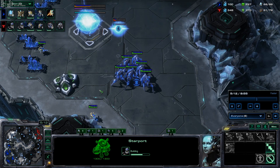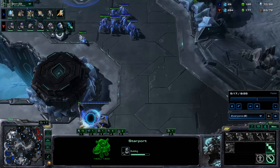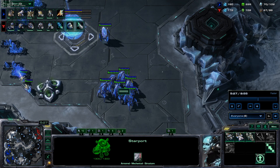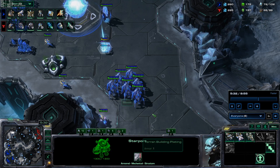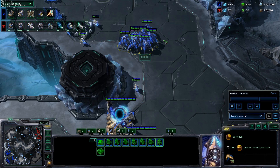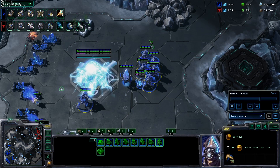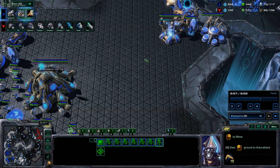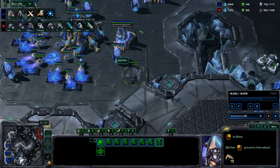I'm making my colossus and going into fast blink. A lot of people are getting charge these days with their colossus — you really shouldn't do that. It might look good on paper since colossus and chargelots decimate a Terran army, but you already have a really good army with colossus and stalkers that wrecks bio pretty hard. You don't really need charge, and it's a bit of a crutch — if you have charge, you don't have blink, and you really need blink with this style to maintain mobility and defend drops. So going charge here is a big mistake.